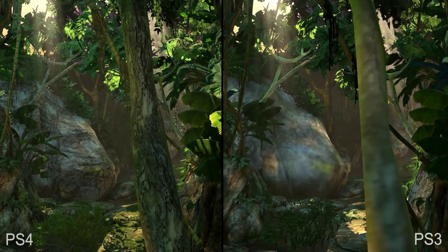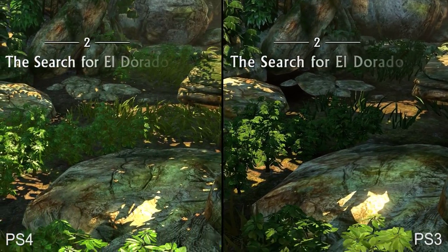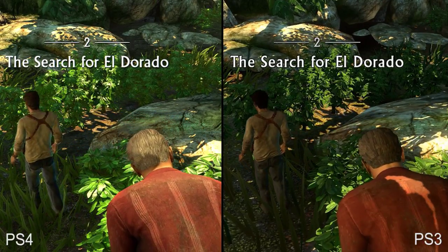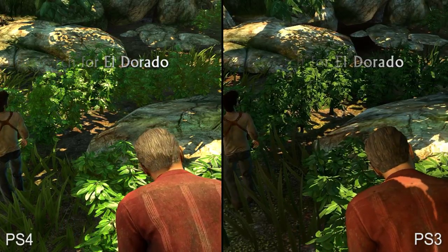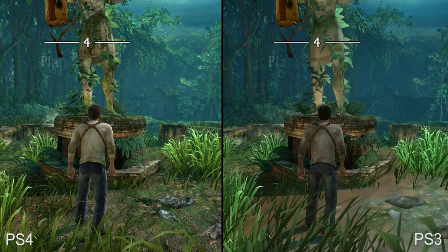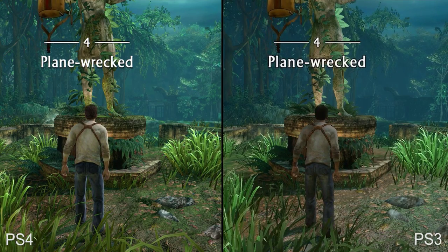Let's step back and begin our exploration of the jungle. Right away, the elimination of texture pop-in and screen tearing make for a better first impression. On PS4, textures appear immediately, even if players choose to skip the previous pre-rendered cutscene. You can see textures drawing in very slowly on PS3 in comparison. In another scene where this issue is exacerbated even further, textures are fully loaded on PS4 from the get-go, while the PS3 takes a bit of time to finish loading assets.